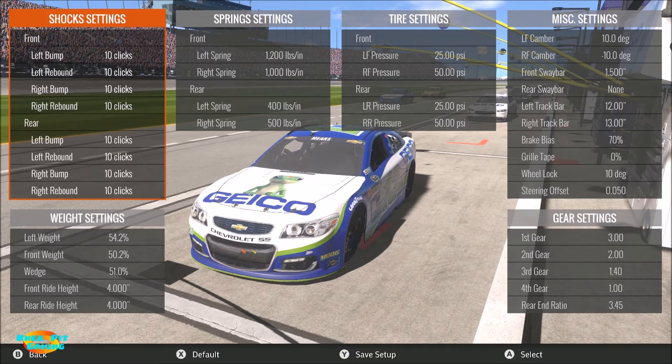For the rear, I'm using 400 pounds in the left rear and 500 pounds in the right rear. You can definitely run more spring split — try 300 or even lower on the left rear — but I prefer the consistency that the smaller split gives me. I use other tools like the track bar to get the car to turn, because stability is the name of the game for me on these settings.